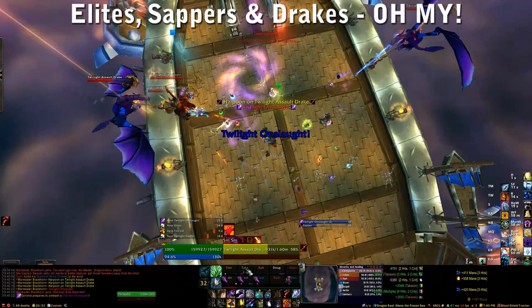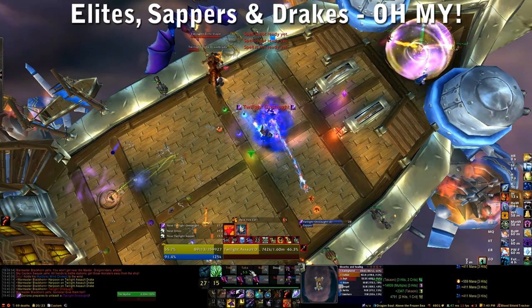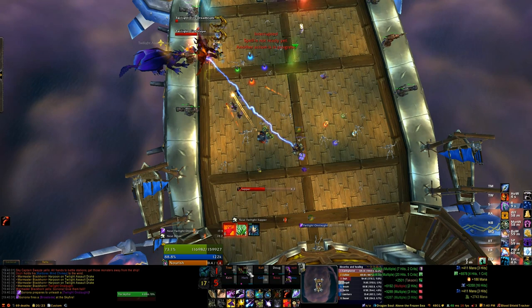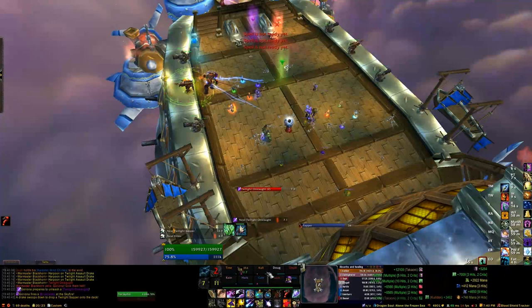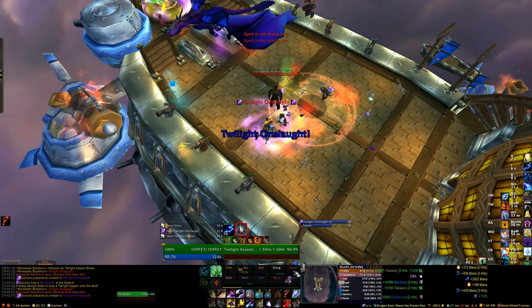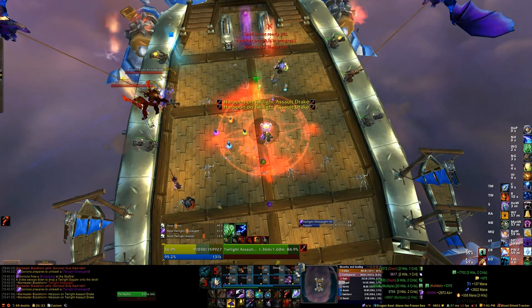Now let's talk about adds. Just like normal, two elite adds spawn and are dropped by the two assault drakes — there are three sets total. You want enough DPS on the assault drakes so they die before they fly back up off the harpoon and start flying around again; that's your DPS benchmark. If they fly off for a while, your drake DPS isn't high enough. They can survive a couple seconds after flying away if they die from dots, but if they're fully gone again, you need more DPS on them.